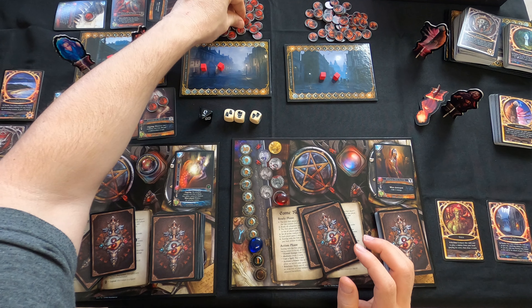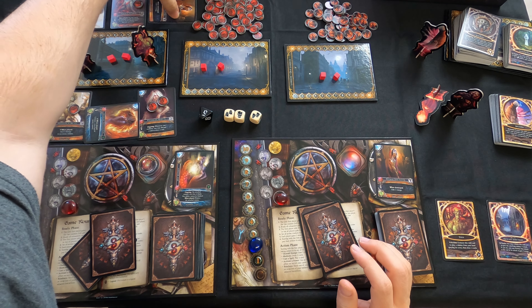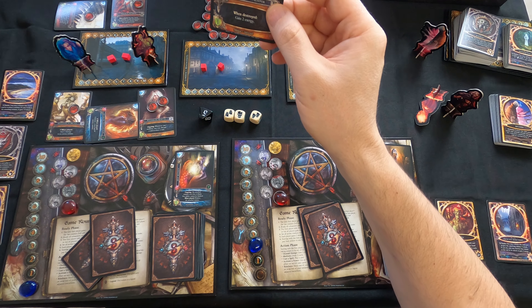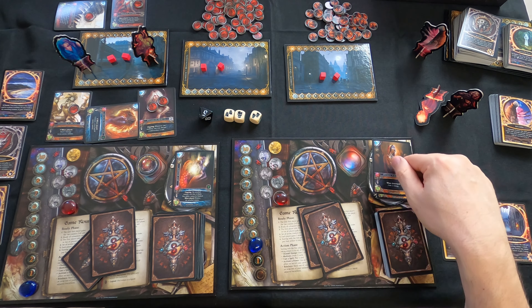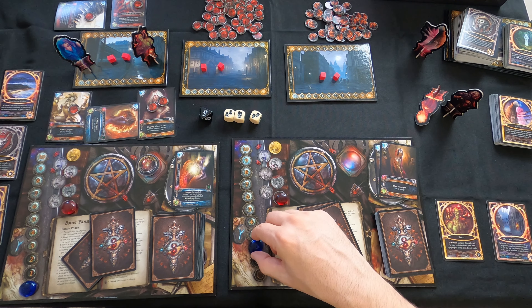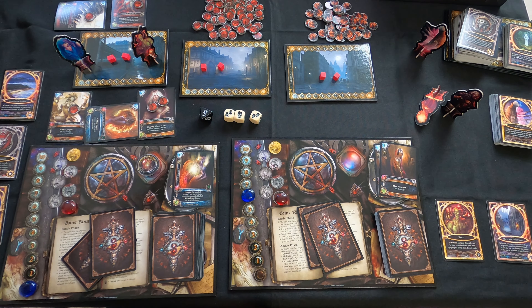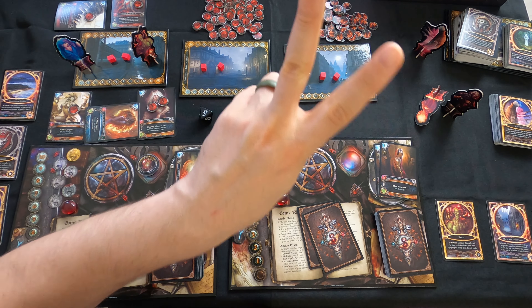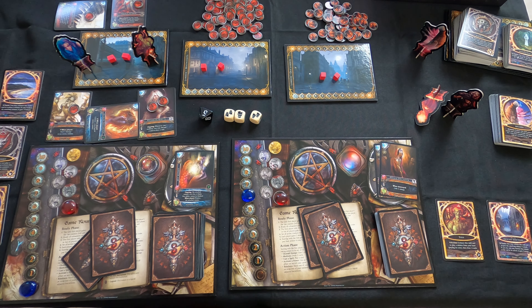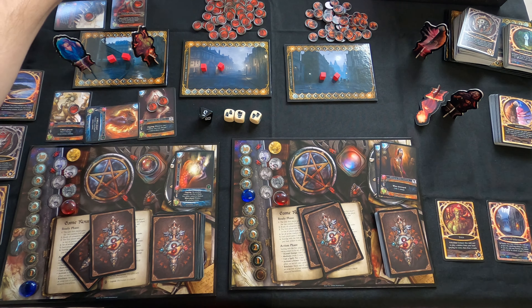This person spends their omen token to re-roll, and now we have triple damage from that one minion. This minion is now exhausted because it's the one being attacked with. The defending player chooses where the damage is allocated - they put one on the Featherless Martyr, one on the Daughter, and another on the Featherless Martyr since the Daughter only has two essence.